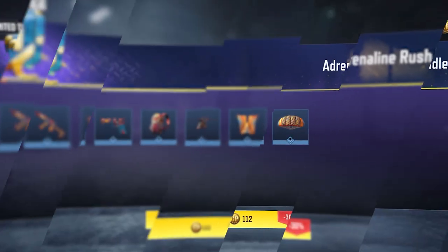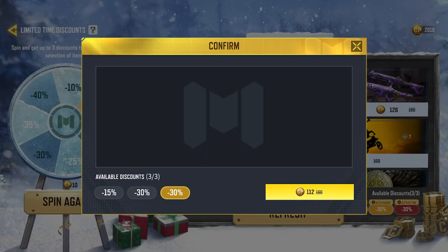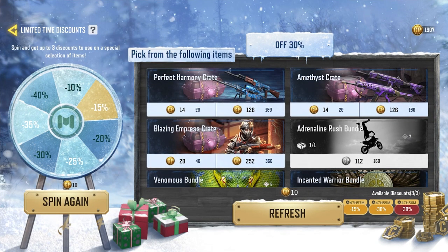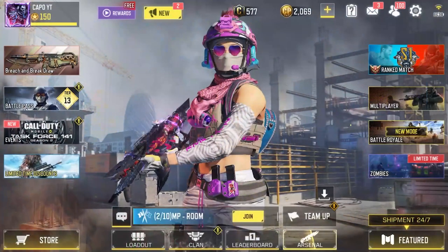You will get those duplicates converted into credits once you receive them in-game. For demonstration purposes, I'm going to get the Adrenaline Rush bundle since I don't have it. When I click confirm, I get all the items in my inventory just like that. It looks like I got everything for the Adrenaline Rush bundle.